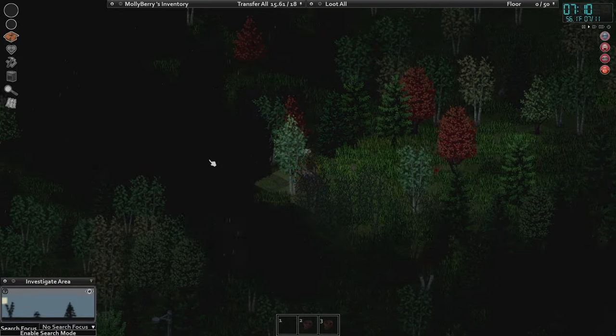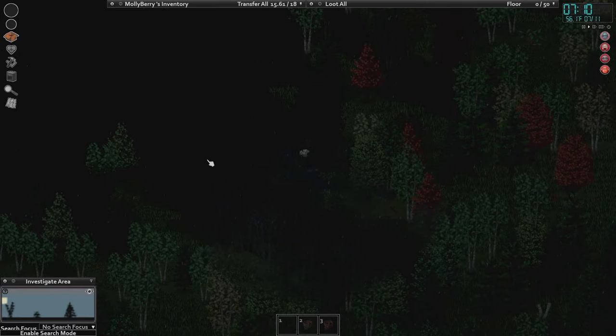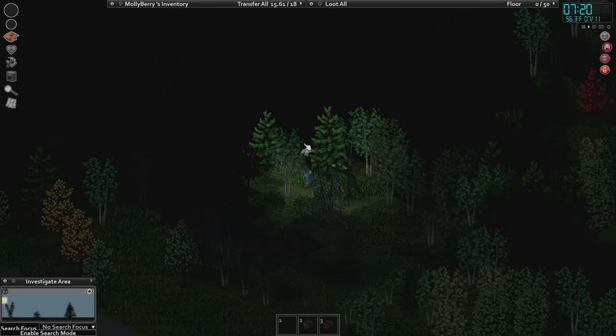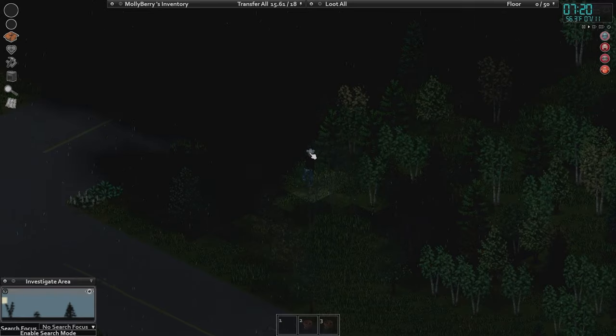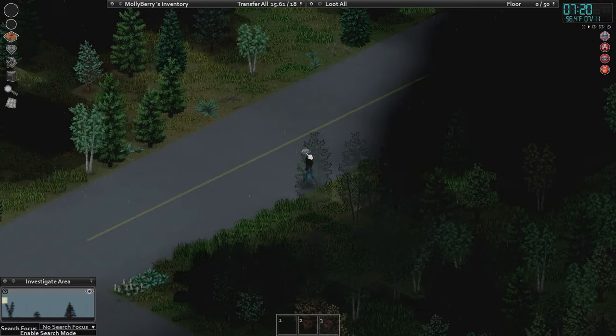I'm going to go back and see about looting this. You want to break line of sight with the zeds — if you break line of sight, they'll stop following you. I'm running through a little bit haphazardly because I have a trait that protects me from getting scratched.